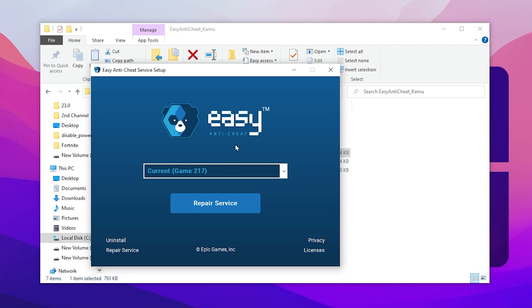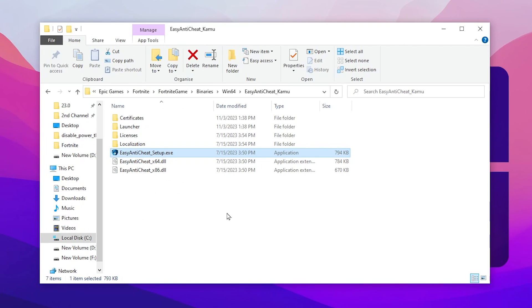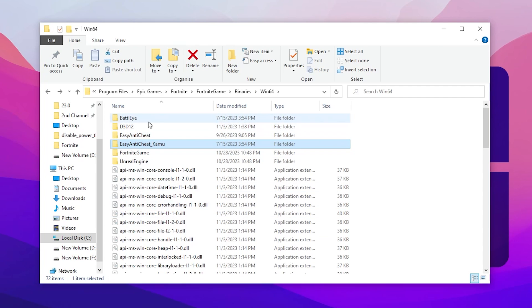Here you will find your Easy Anti-Cheat — this is the reason behind the crashing of your Fortnite. Click on the Repair Service button. This will reinstall and renew all the files of your Easy Anti-Cheat. Once you have successfully installed Easy Anti-Cheat on your PC, click the Finish button and go back.